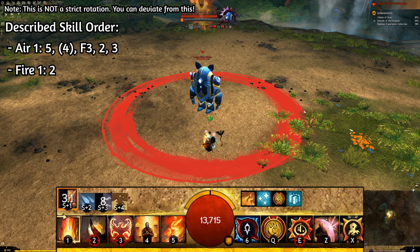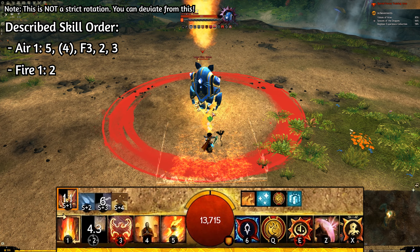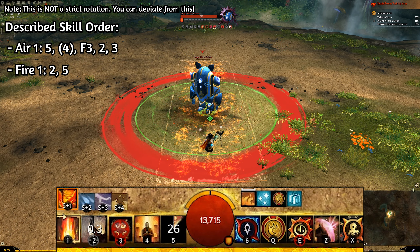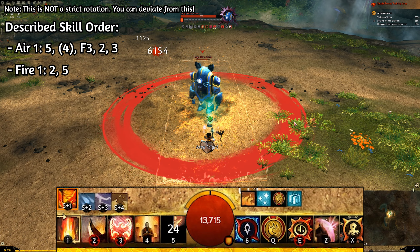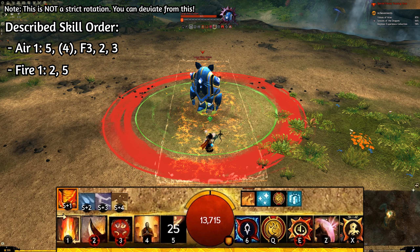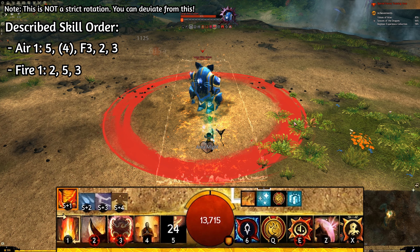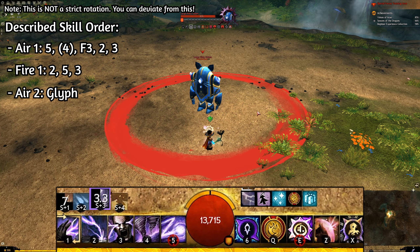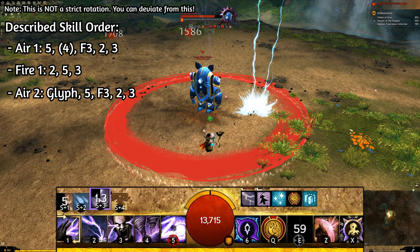While channeling, you can use skill 2 for some instant damage and skill 3 for blind. Both of these skills have no casting time, so you can use them whenever you are overloading or auto attacking. Now, move to fire attunement and use your Dragon's Tooth. Then use Wildfire, skill 5, quickly after that — this ensures that the Dragon's Tooth triggers a blast finisher, which grants you a bit of might. Then use Phoenix right after that, which grants you even more might if you use it in the Wildfire field. Then let's go back to air, use your Lightning Storm, Orb and skills 2 and 3 again, then overload.